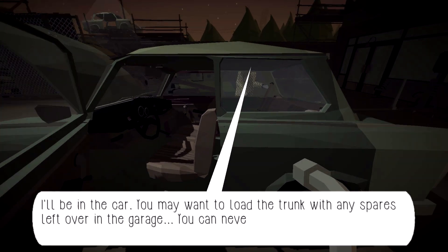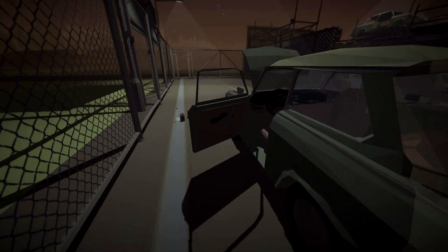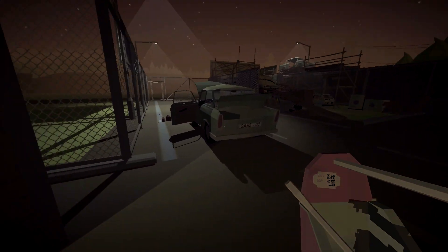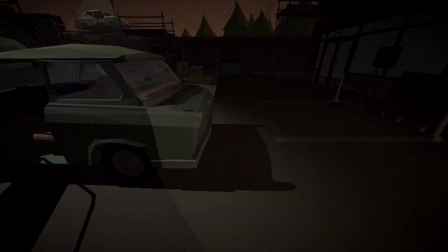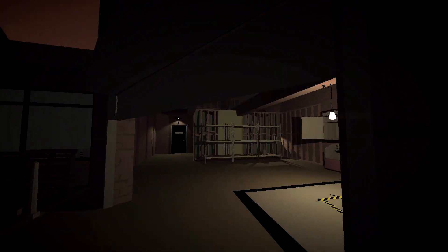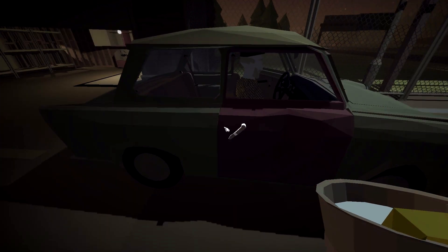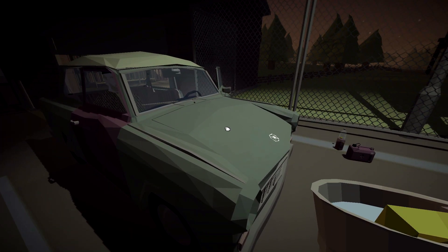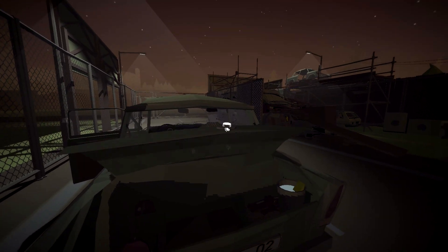We've got the tires on. He wants me to go get any spare things sitting around the shop and load them into the trunk. The first spare thing is the jack — if this thing breaks down, we'll need to be able to swap tires. There's also a toolbox here. And I'm going to try taking this bucket too, because he mentioned something about washing the car. I'm trying it on the car — I seem to just be rocking the car. If this car is a rocking, don't come a-washing! I guess I can't use that, but we'll keep it just in case.